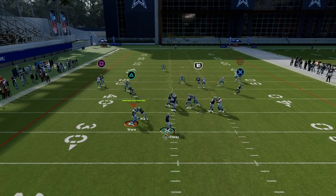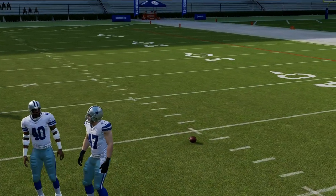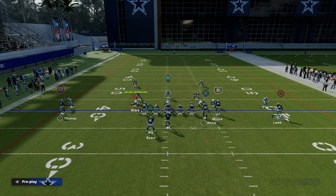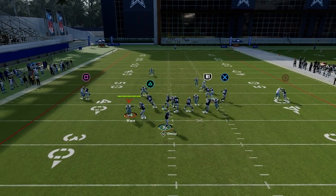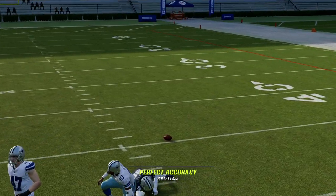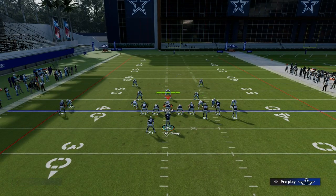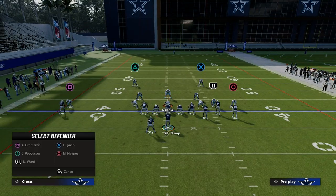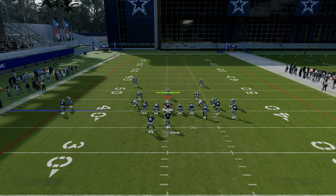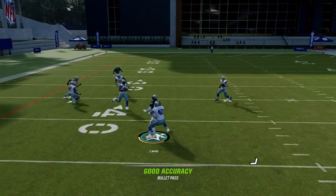What you're going to see is this dig route — it's like a rounded route that kind of goes outside and then inside. The other thing I want to show you is if you motion this dig route out, it creates a better variation for spacing purposes. When he cuts inside, he almost always is able to get separation against man-to-man coverage. And if the safeties are being influenced vertically, you'll see how much separation he gets in the middle of the field with that rounded route.